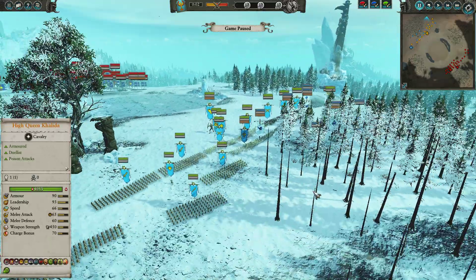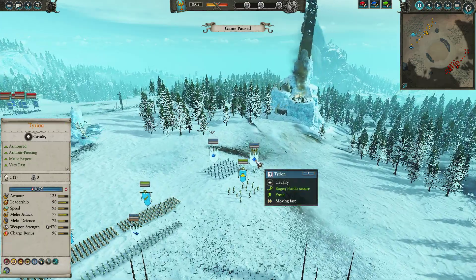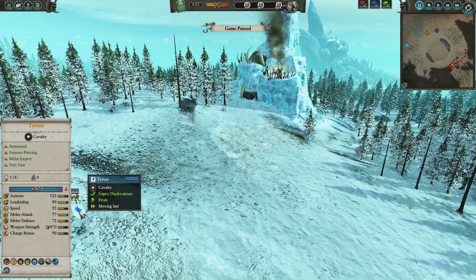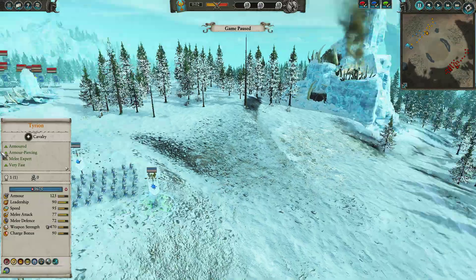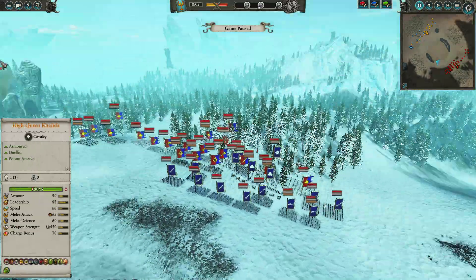Alongside her, leading the High Elves — hidden somewhere in here, there we go — is Tyrion. With the Heart of Averlorn, Feint and Riposte, and Stand Your Ground. He is mounted on Malhandir, so he is going to be stupidly mobile and an absolute pain to kill for the Bretonnians and the Midlanders.